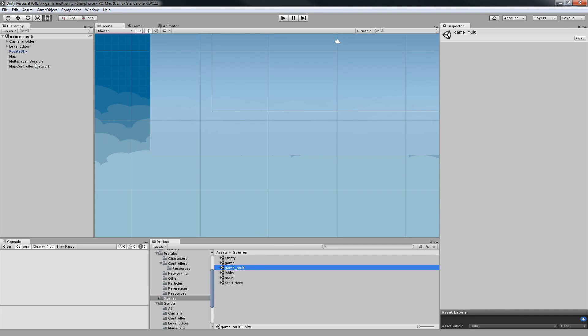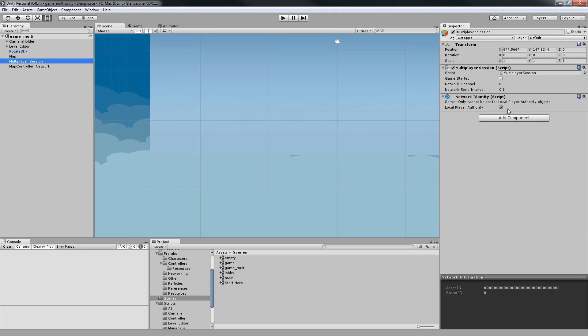One thing I'm sure I'll forget: on the multiplayer scene, come and tick Local Player Authority.